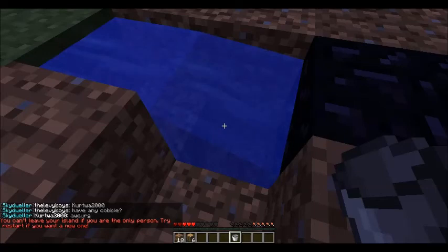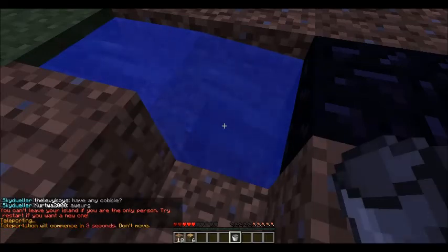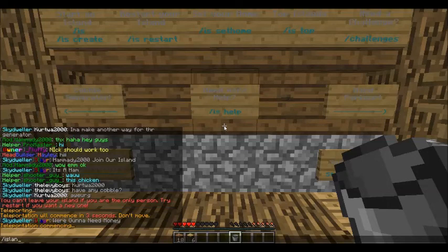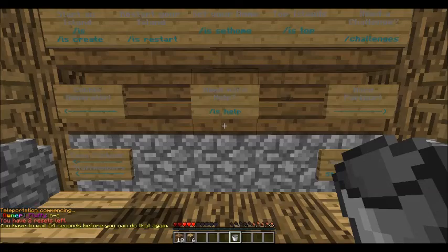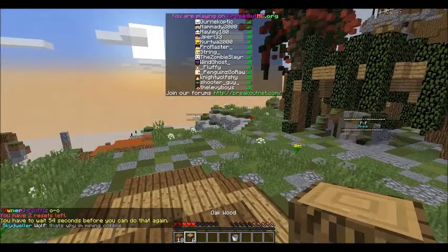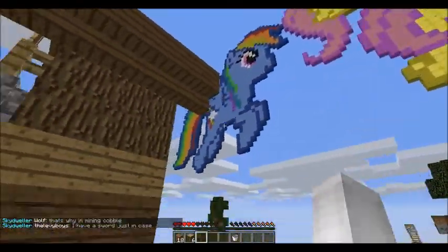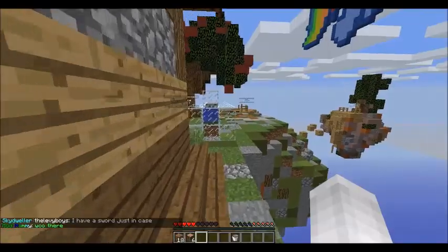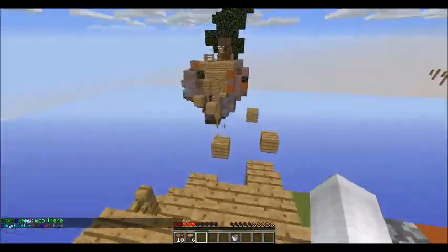So 'island leave'... I kinda stuffed it up. But here's the spawn — you got some ponies that Fluffy's made. She's made them, and then around here we got a few parkour obstacles.